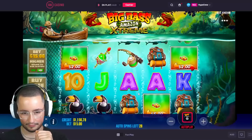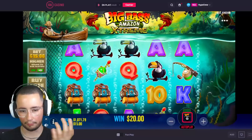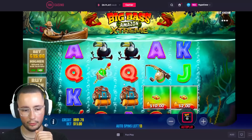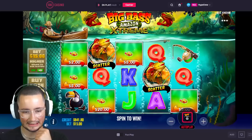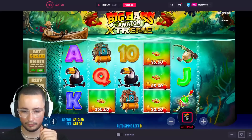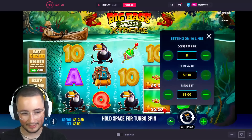Can we get one more? Three scatters? Come on — 20 spins left. We're not going to get a bonus? Wow, okay, we're getting destroyed with these spins. No — damn. Okay, well that's a lot of dead spins. I guess we'll try a bonus buy because that was kind of bad.